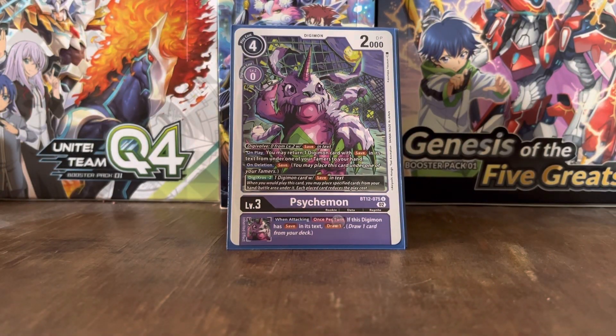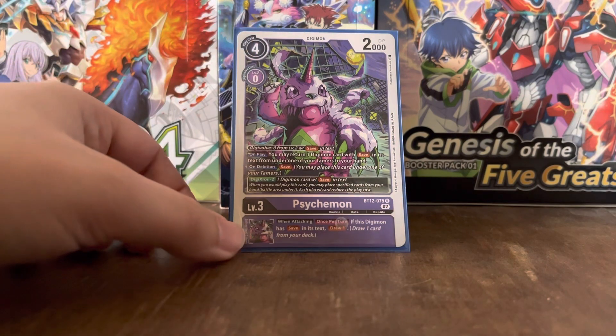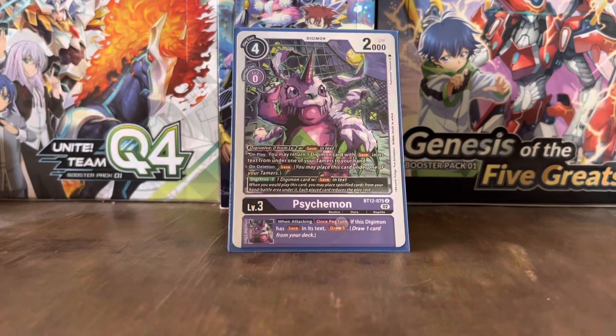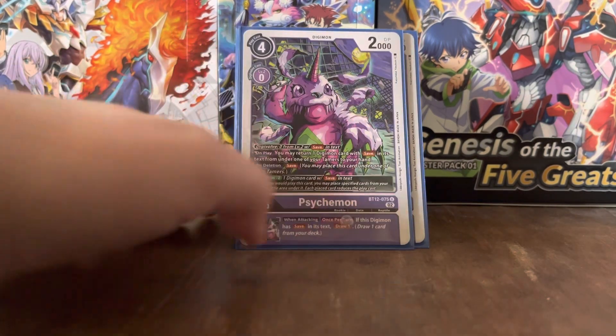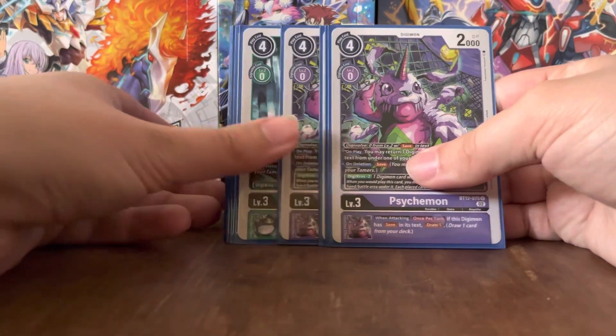On play, you may return 1 Digimon card with 'save' in its text from under one of your Tamers to your hand. On deletion, save. And Digicross minus 2 with 1 Digimon with 'save' in its text, so you can reduce its play cost from 4 to 2. It has the Inheritable Effect: when attacking, once per turn, if this Digimon has 'save' in its text, draw 1 card — the same as Gumdramon, Arrestodramon Superior Mode, and others. That's it for Psychmon.